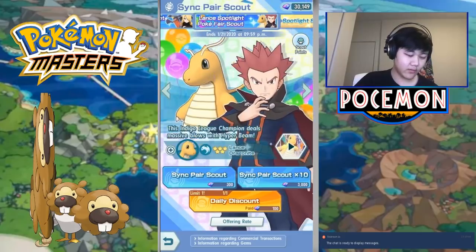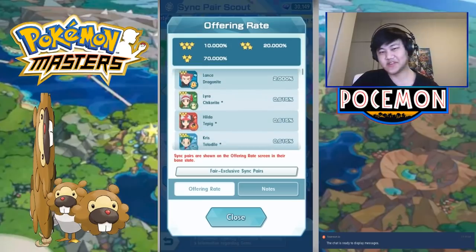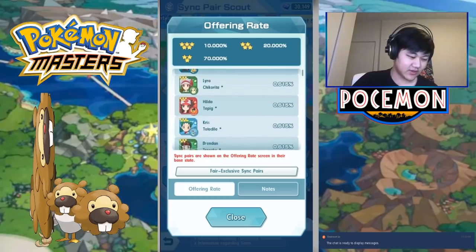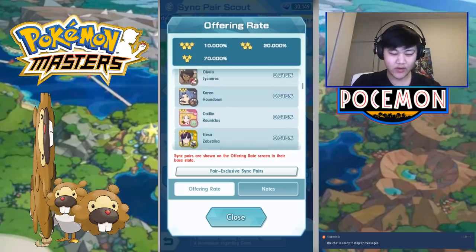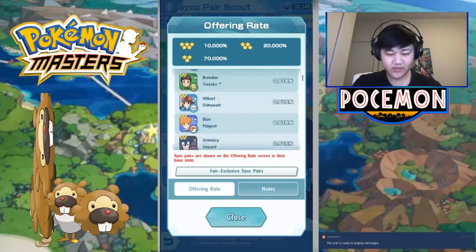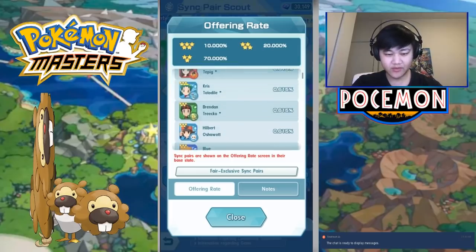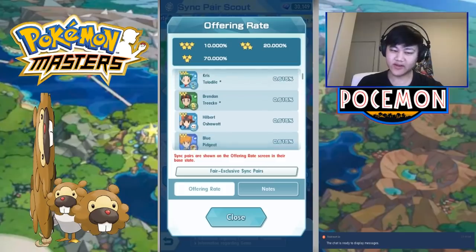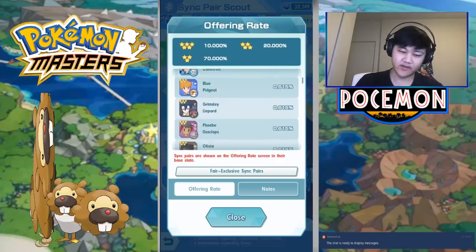Let's go over which characters you should pick. Of all these units, there are definitely two that you want more than the others. Your number one option is probably Olivia, and number two is Brendan. If you don't have Olivia or Brendan, take one of those. Olivia clears more events; Brendan is probably stronger. I would suggest Olivia if you just want to clear events.